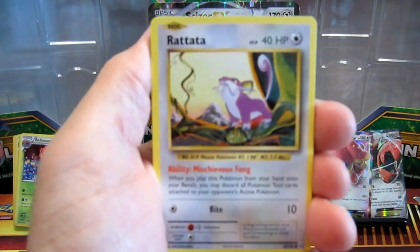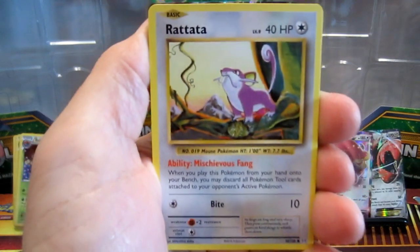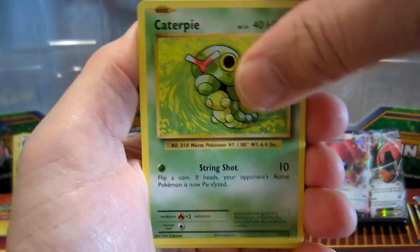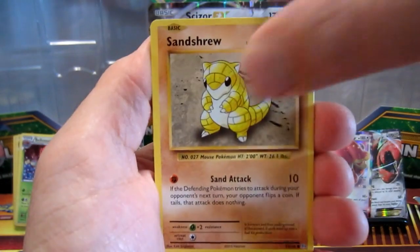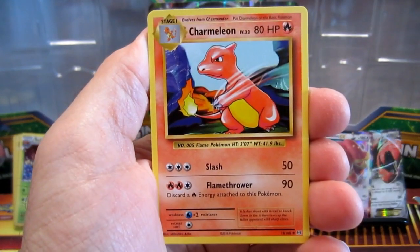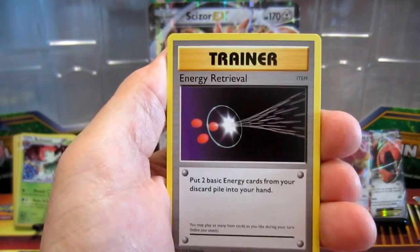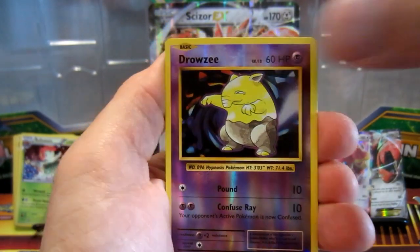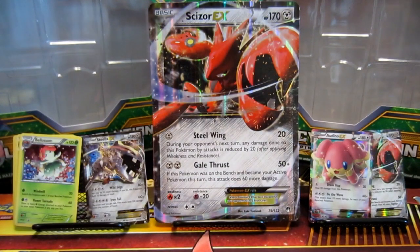Cards from this pack: Caterpie, Caterpie, Magnemite, Voltorb, Chansey, Charmeleon, Venusaur Spirit Link, Energy Retrieval, Drowzee, Dugtrio.